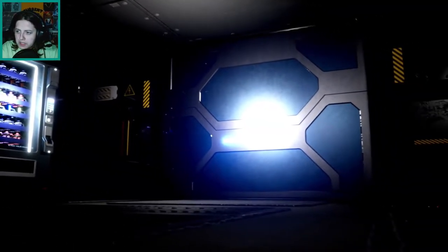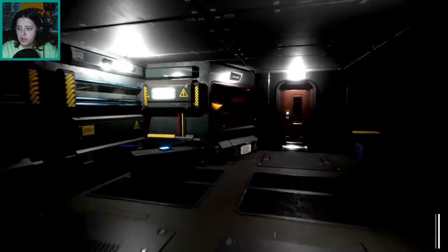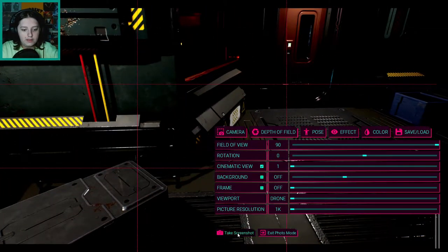Alright, here we go. Secret underground facility. I hope there's a settings menu. And look at this, everything's on epic. Okay, that seems to be working much better. Basic controls: WASD to move, E to interact, mouse to aim, LMB to fire, iron sights, spacebar for inventory. Pretty much your standard controls. Wait — F to put away weapon, C for flashlight. Those are backwards, a little bit backwards. V for photo mode. That's nice. That's gonna be nice.